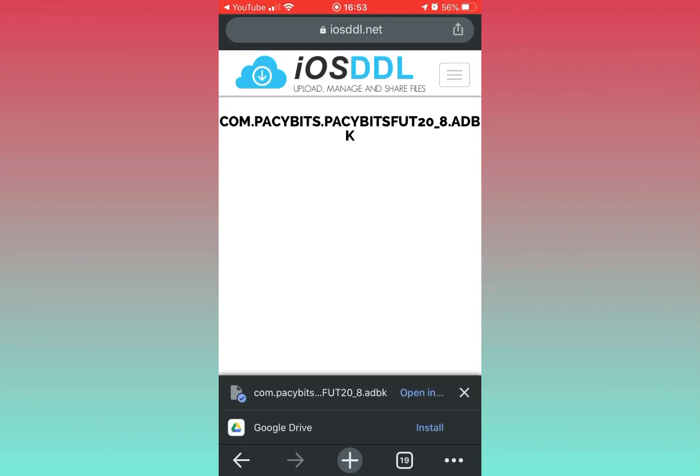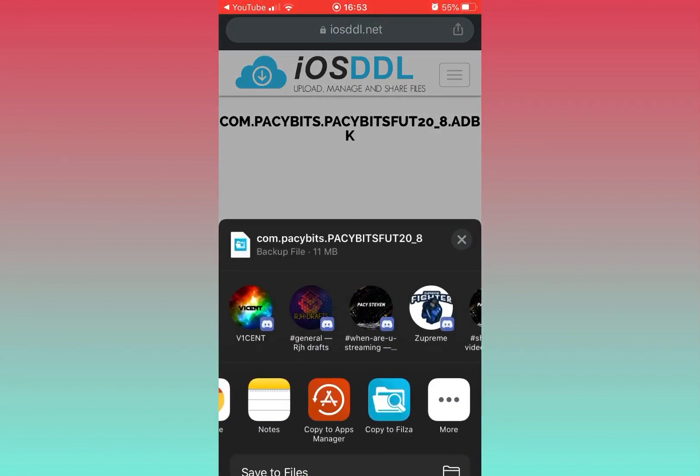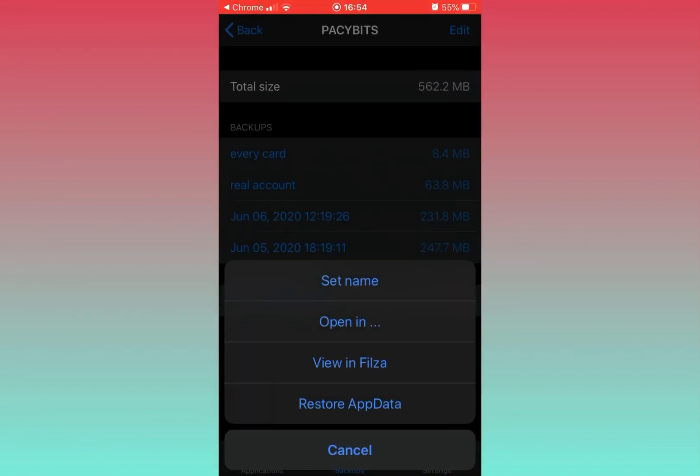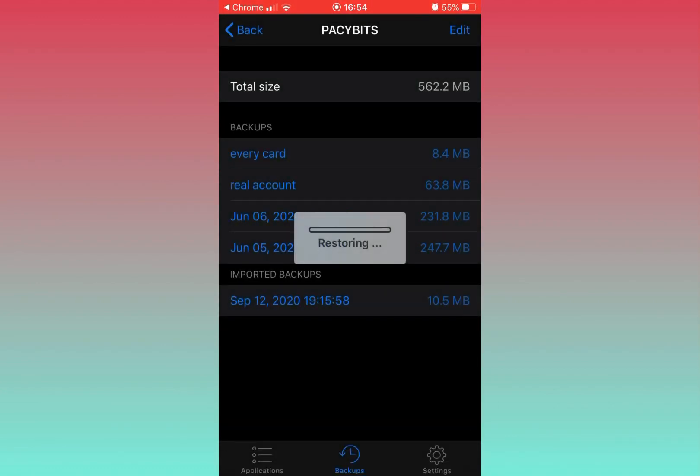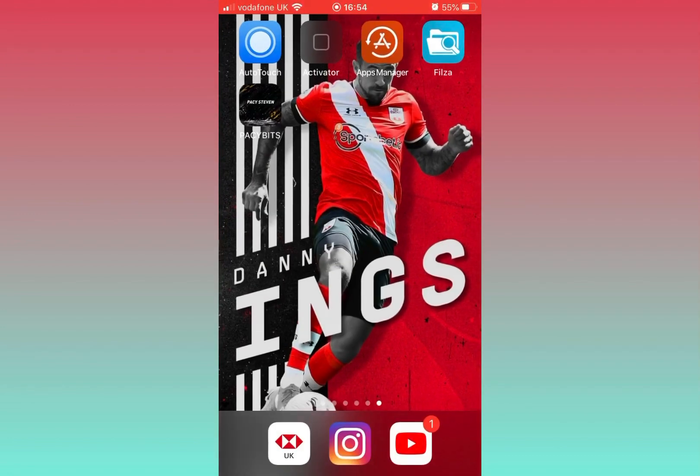Press 'Open', scroll to the right, and select 'Copy to Apps Manager'. Then press 'Restore App Data' and you should get the newest cards.